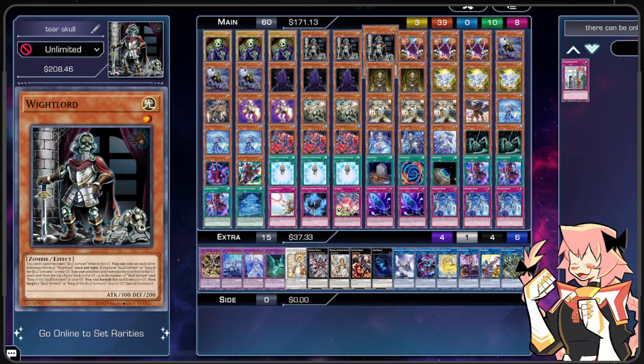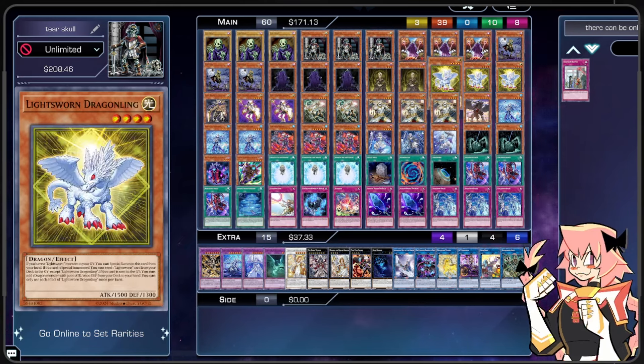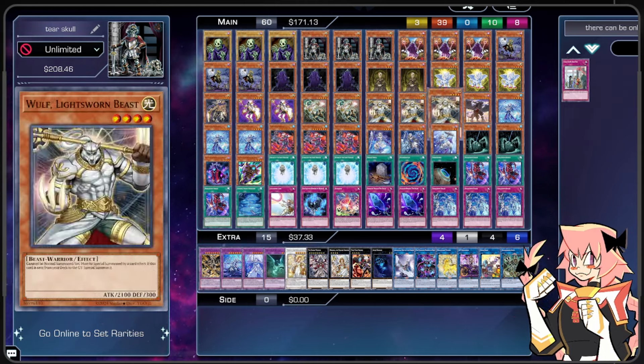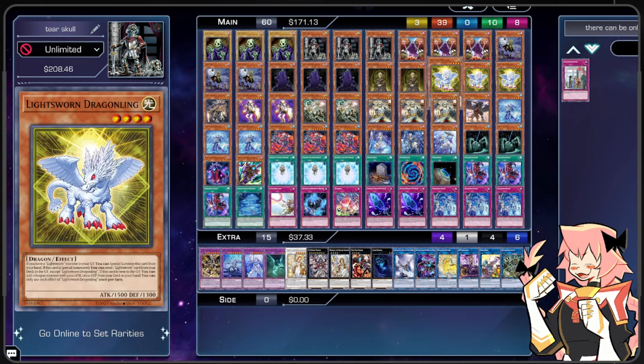Now let's go into our Lightsworns — these cards are going to help us mill a bunch more. We're on triple Lightsworn Dragon Lane. If we have a Lightsworn monster in our graveyard, we can special summon this card from hand. If this card is special summoned, we can send one Lightsworn card from our deck to the graveyard. If this card is sent to the graveyard, we can add one dragon monster with 3000 attack and 2600 defense from our deck to hand. This is basically the best starter in our deck as long as you have a Lightsworn in the graveyard — he special summons himself and dumps any Lightsworn card to set up Dragon Lane or go into Minerva.